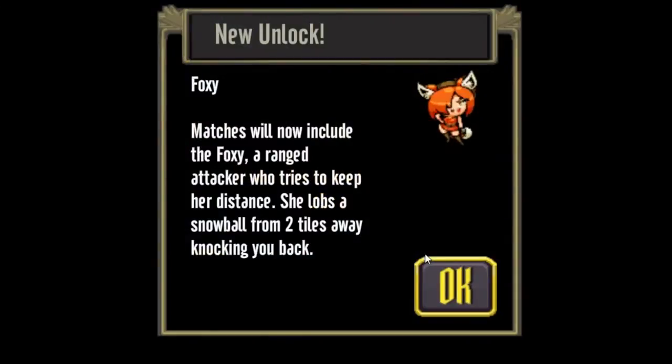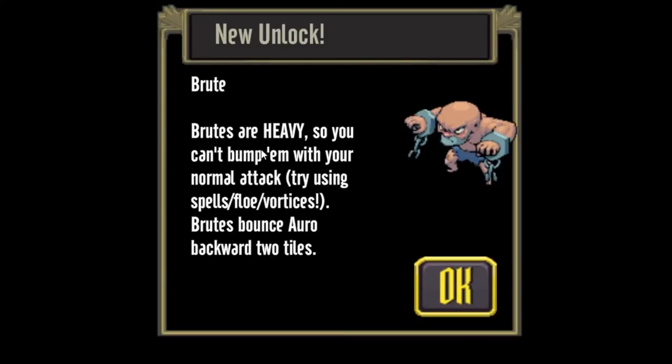These early matches are going to be pretty easy. I ranked up and unlocked the Foxy — she throws snowballs from two tiles away and tries to keep her distance. The Brute is a heavy monster, so you can't just bump them normally. You have to use special effects on them — spells, flow, or vortices. We'll talk about that as we go.